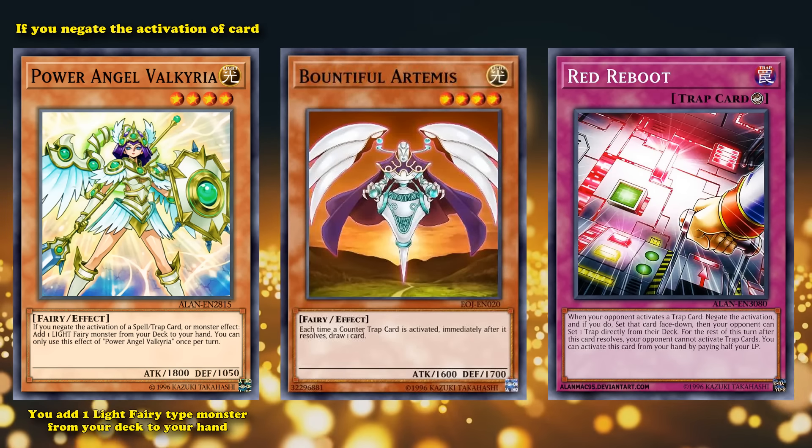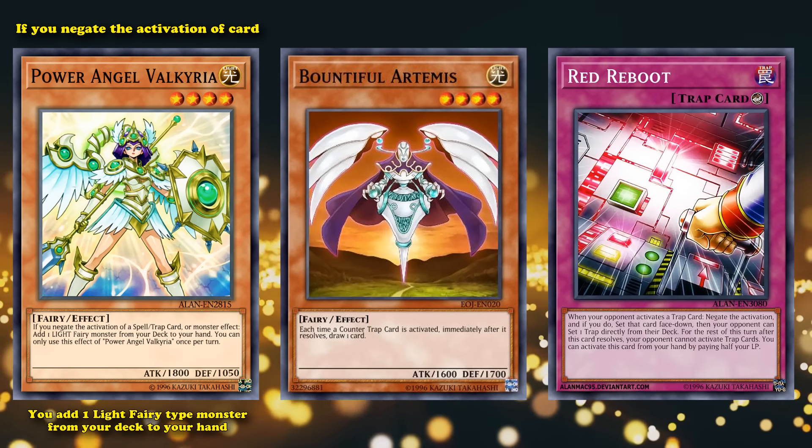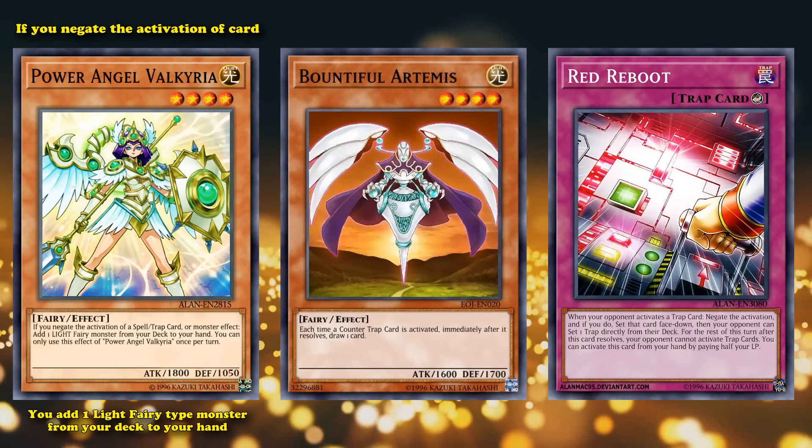Counter fairies themselves don't really see competitive play anymore, and this card came out way late after they stopped seeing play. So its time to shine is basically only occasionally in Duel Links.